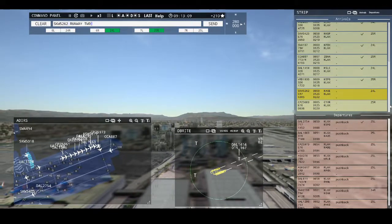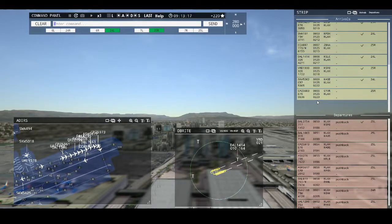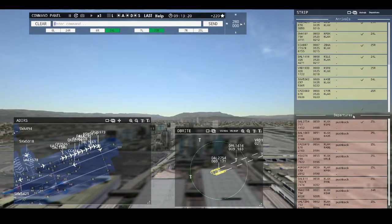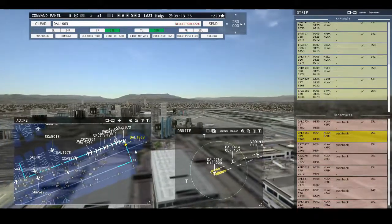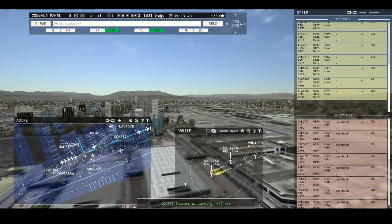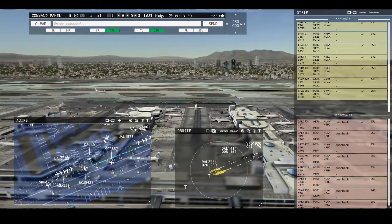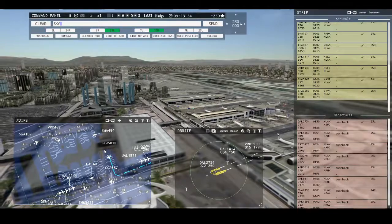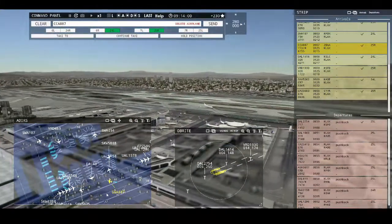Man, this is backed up on Charney. I've got to get these guys going. Come on, I've got to get this cleared up. Delta 1663, continue taxi. Man, this Charney is busy. Delta 40, runway 25 left, taxi via Charney. Sky West 5018, runway 25 left, taxi via Charney. Los Angeles Tower, United 1158 requesting push and start. Air China 887, taxi to terminal via Bravo Uniform Charney.